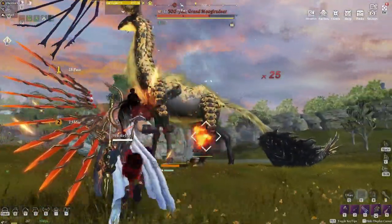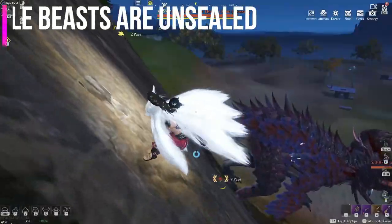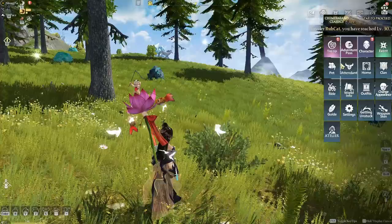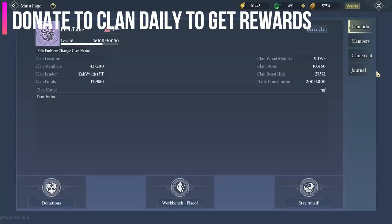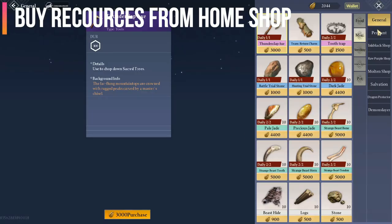My favorite weapons are the axe, staff, and the multi-boa — I have found them to be the best for hunting down grand beasts. You can find unsealed noble beasts to collect the noble souls. Make sure if you are in a clan to donate every single day, as the ultimate reward at the end is very lucrative.